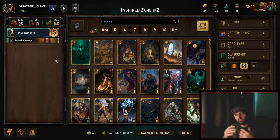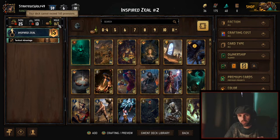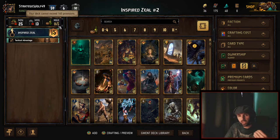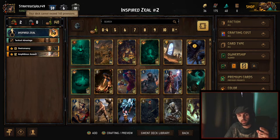Now let's jump back into our Inspired Zeal deck and quickly build it. I'm going to build an Inspired Zeal commandos deck. As we build the deck, we're going to use up our provisions, meet our minimum unit requirement, and hopefully get just 25 cards with zero provisions left. Let's put in Oniromancy and Amphibious Assault for consistency — 13 provisions and 12 provisions respectively, total 25 used so far. That reduces us from 165 to 140. Let's put in Roach Merciless, Falibor, and Pavetta for bringing back our commandos from the graveyard.